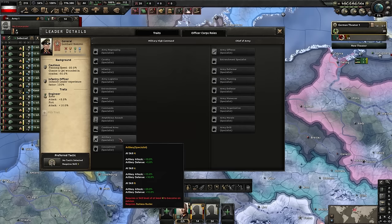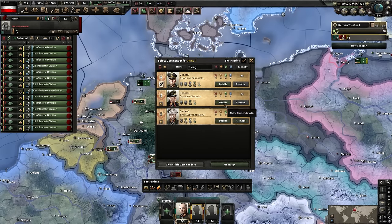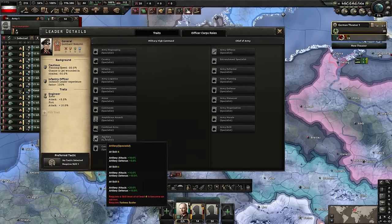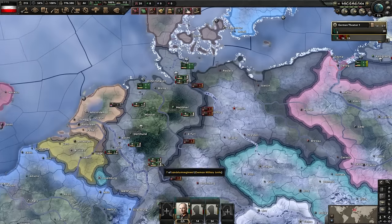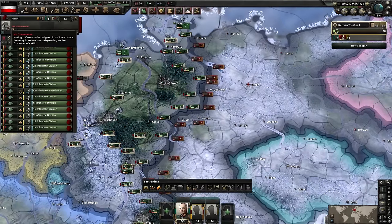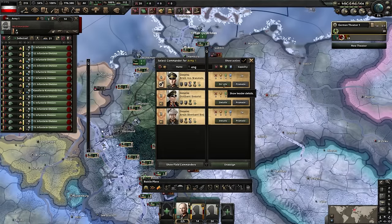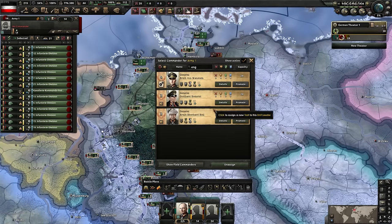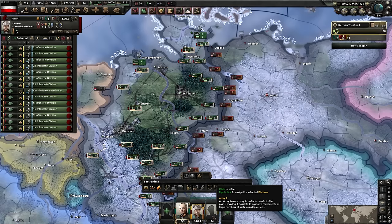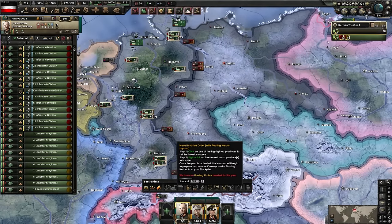The artillery specialist requires fortress buster, which requires engineer first. We find an engineer general, get him the engineer trait, and when he reaches level four we can add him to the officer corps via high command - giving him a desk job. I search 'eng' to filter engineers. One candidate is already a mobile warfare specialist in the officer corps, so he can't get a new role. I pick two suitable generals - both are pretty good, so why not both.